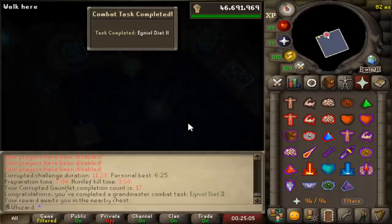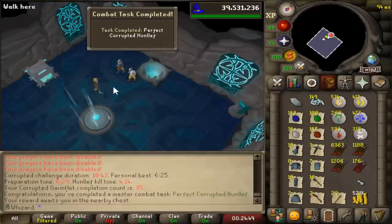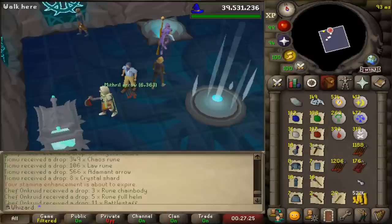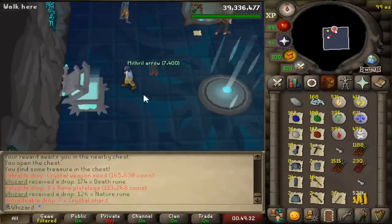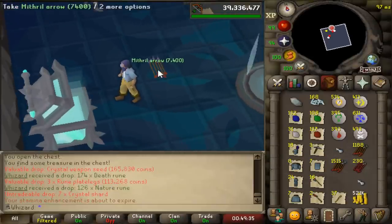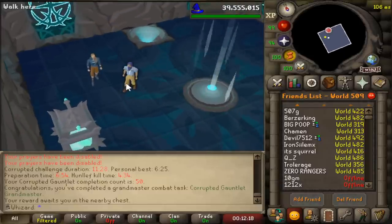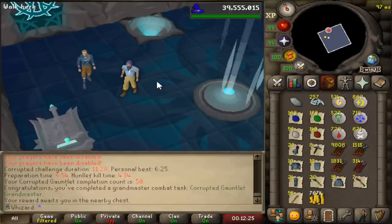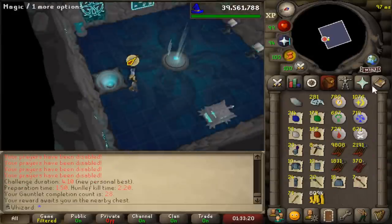The no-potion combat achievement is complete - took one try, not too bad. There's the perfect corrupted Hunllef achievement! I assumed I'd get it passively before 50 KC and we did. The only one left to do is just the 50 kills. Third crystal weapon seed inside 50 KC - this is getting a little bit dire. That is the last combat achievement for corrupted gauntlet. The only thing remaining for gauntlet in entirety is the speed run for the normal gauntlet - I need to do a sub four-minute run.